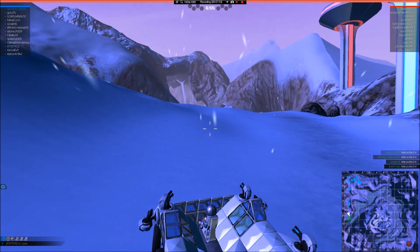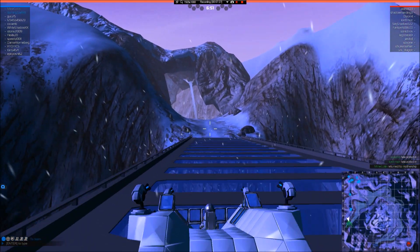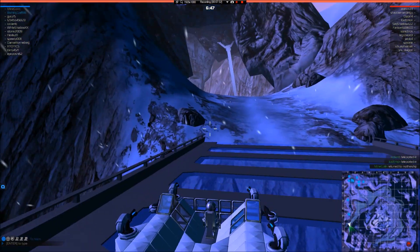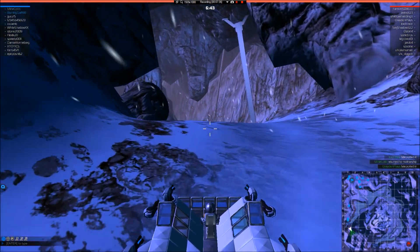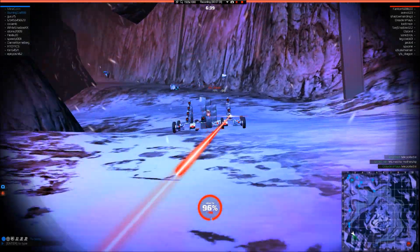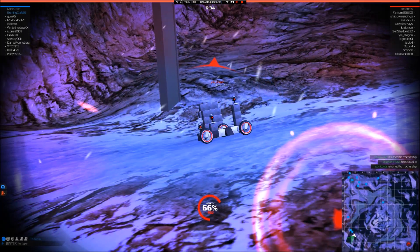I'm going to lead my team through this way to the cave. My thumbnails are always going to be of my vehicle in the practice arena. I'll use the same one if I don't change my vehicle in the episode, but if I do change it I'll get a new screenshot at the end of every episode.